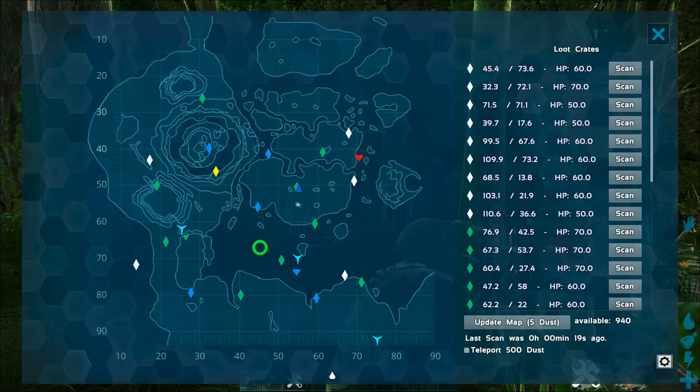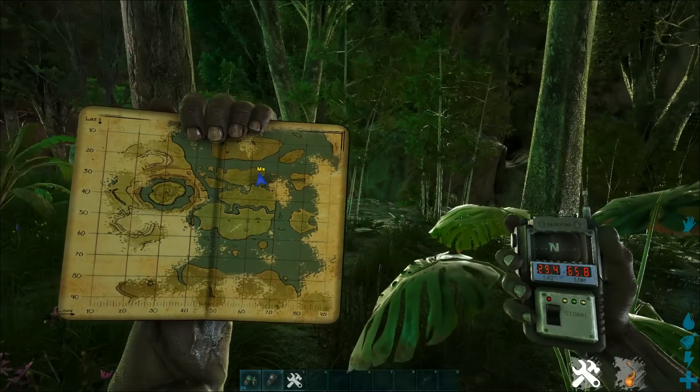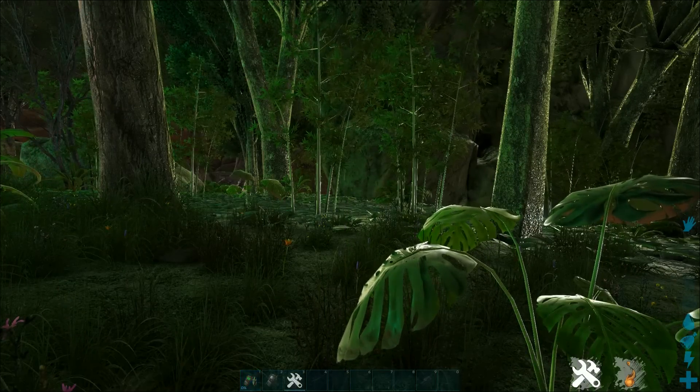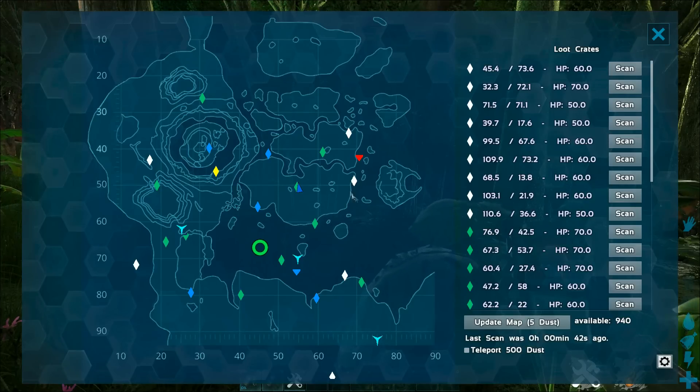If we check the UI, our player marker is calculated around 50 or 55, but if we check the GPS or look at the map we're definitely further to the north. So I added a calibration step for maps which are not the same scale as the image, or where the image is not fitting with the coordinates.